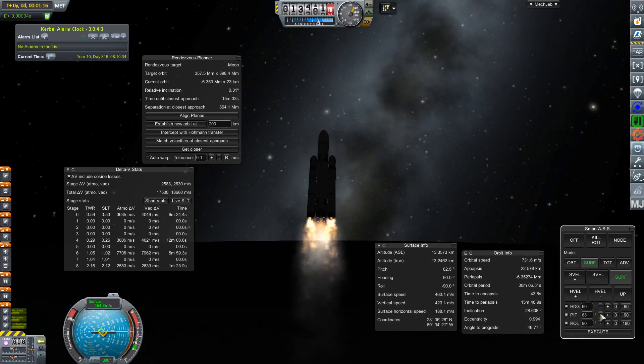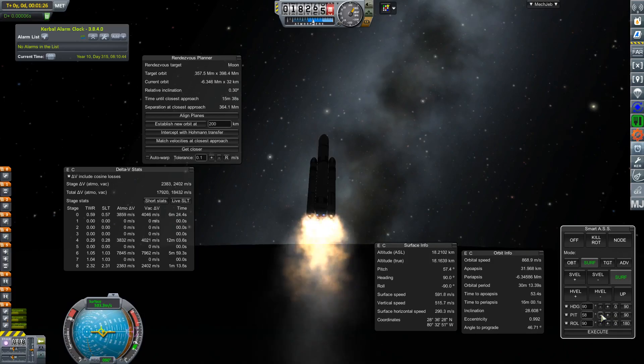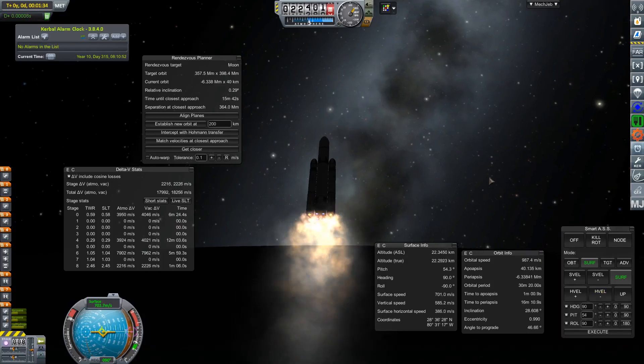Whenever I'm trying to get to the moon, I set the heading to 90 — or roll to 90 in Smart A.S.S. — just because I don't want my boosters hitting my rocket. To save part count, I don't put any separatrons on these boosters.